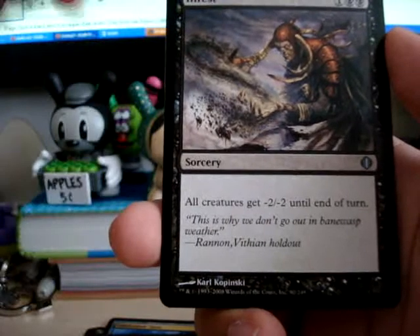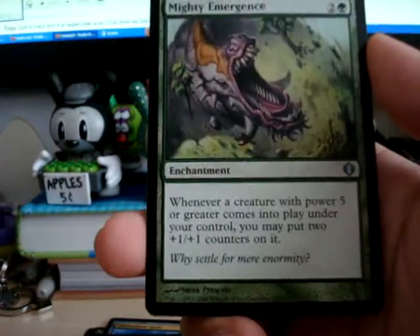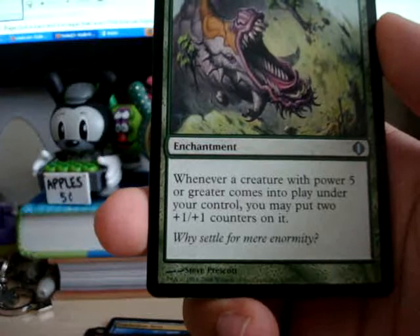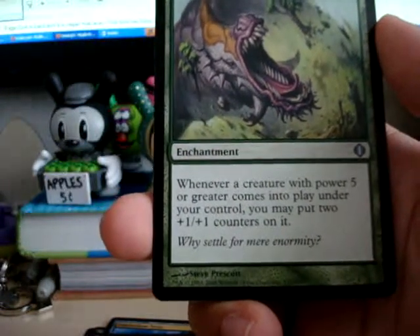Infest — all creatures get minus 2, minus 2. That's nice. Mighty Emergence — whenever a creature with power 5 or greater comes into play under your control, you may put two +1/+1 counters on it. That's not very fair.